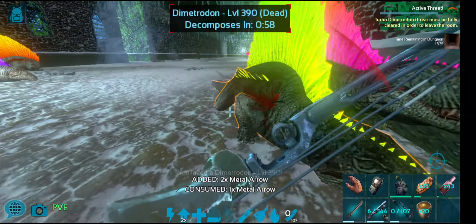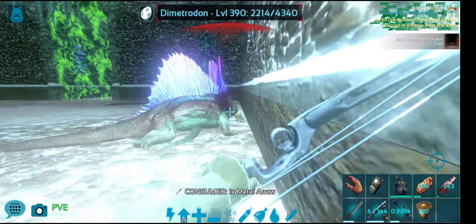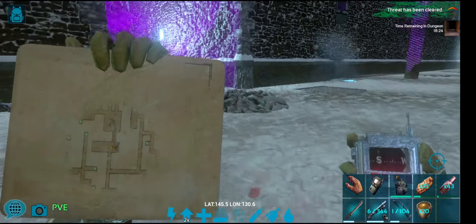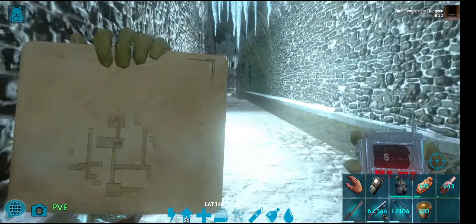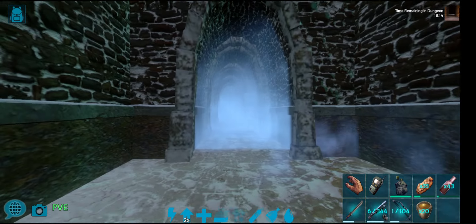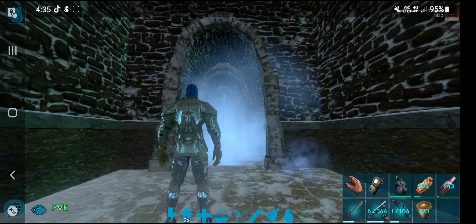If you're having trouble in this room, it is a long room - run the length and train them up behind you, then pick them off one by one. Otherwise just stay in one spot and trace them and kill them. Now there's an axial trap we have to pass. There will be a lot of those in this dungeon, so be prepared.